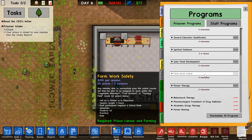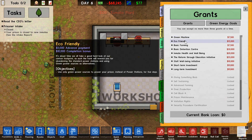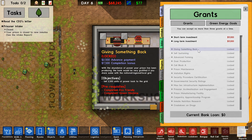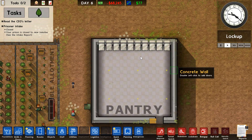The farm work safety grant is required so prisoners can work in any of your outdoor farms — if they don't have it, they can't work there. There are also other grants: the green machine requires installing one of each green power generator; eco-friendly requires using only green power in your prison for five days; basic farming is just to start building farming infrastructure. Additional grants that unlock further include giving something back, self-sustaining, advanced farming, and overproduction.